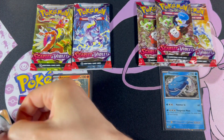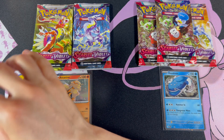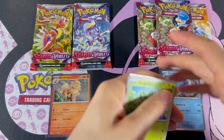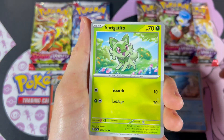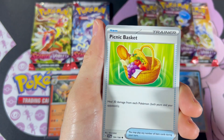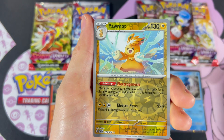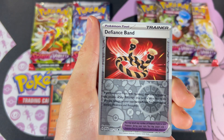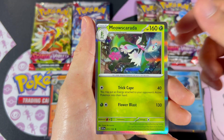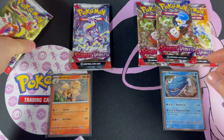We got three packs each. We have Spigettito, Flittle, Seviper, Houndour, Picnic Basket, Bombardier, Hypno, Palmot Reverse, Defiance Band Reverse, and Meowskerada Holo. Let's go pack number two.